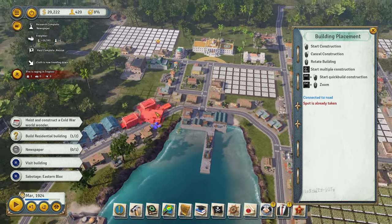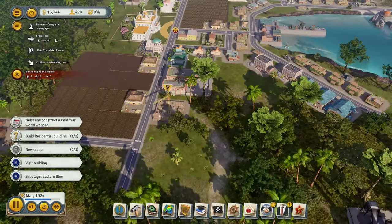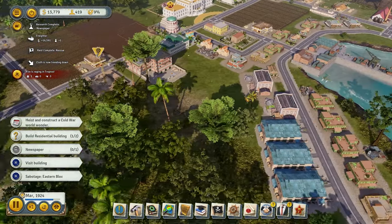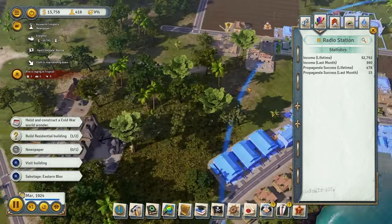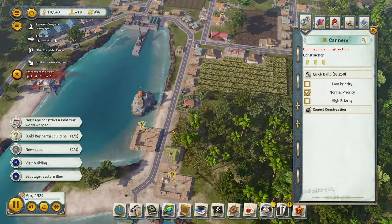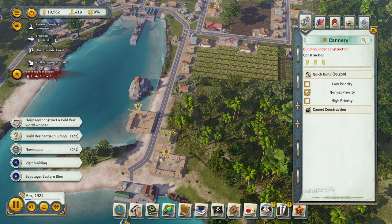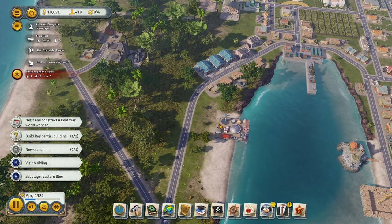It's actually a good thing that I intentionally built something that required electricity, which was the radio station, because it's already making us $3,000 so far. So here we are — we're building the cannery right now. So we have two new industries coming in, which should be very, very helpful for the economy and everything in general.